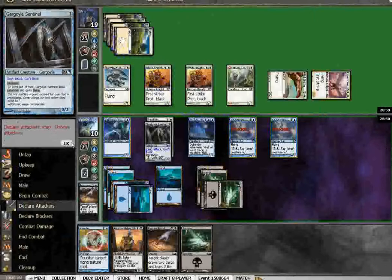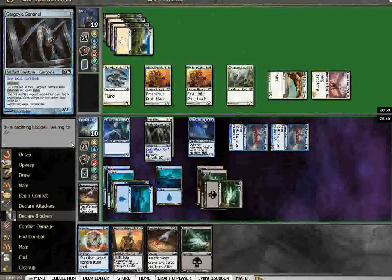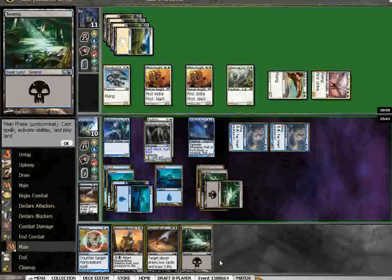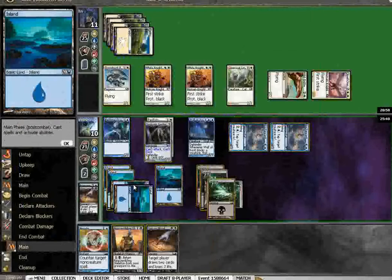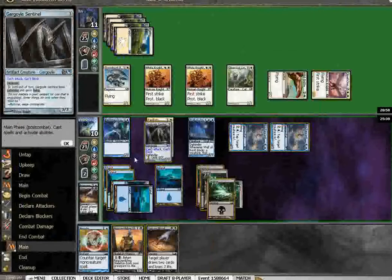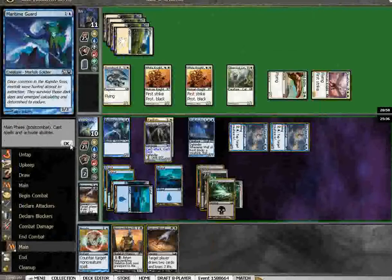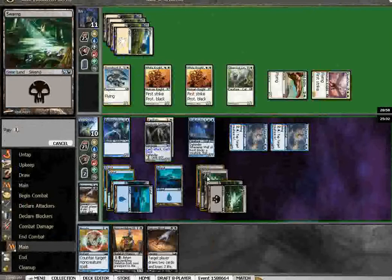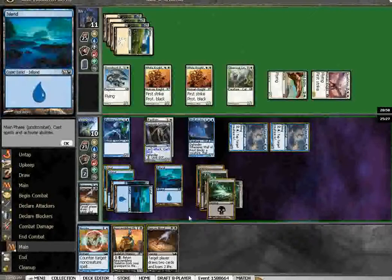I can always negate his inspired charge. I can't play sign in blood yet, but I might sign in blood him for the win here. I can, however, play reassembling skeletons. Well, no I can't. This way I can tap and negate.